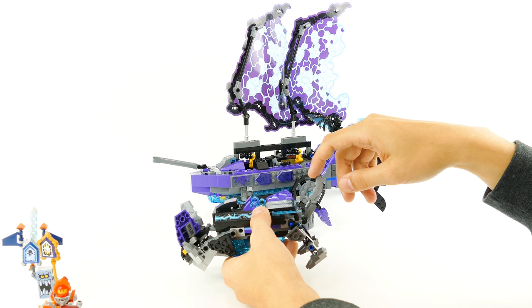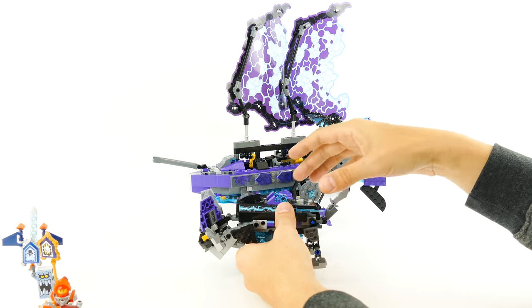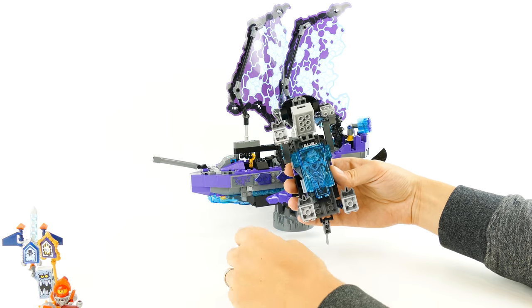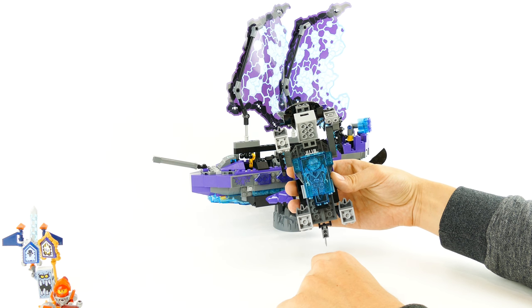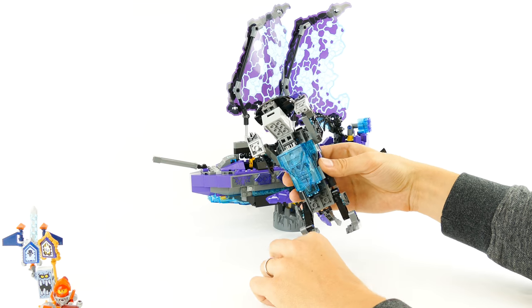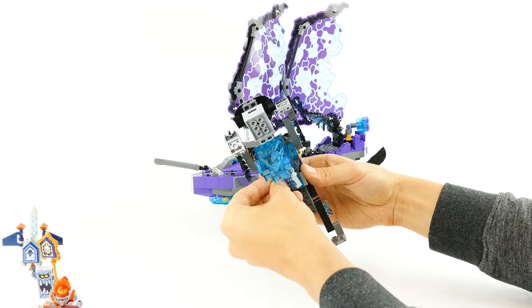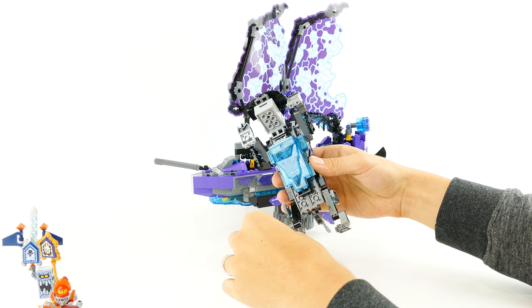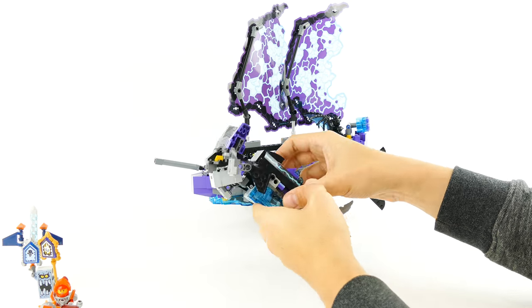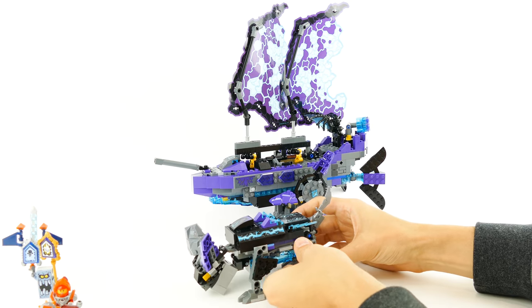You can also angle the tail, which is made from the saber piece used as a tail part. In the belly of the lightning beast is Clay, who has been swallowed by it. To release him you simply open the belly, and if you want to place him back in the stomach of the beast you just put him in like so and close it, then straighten the legs back again.